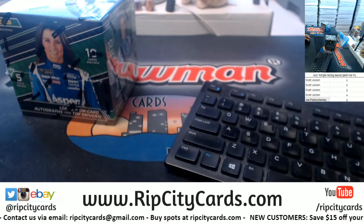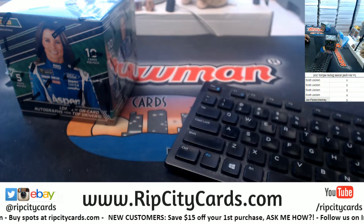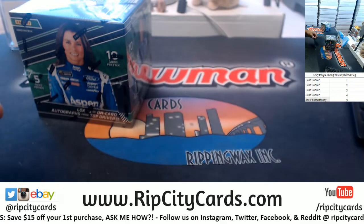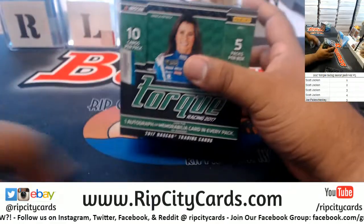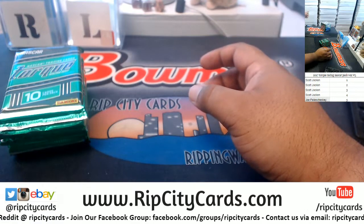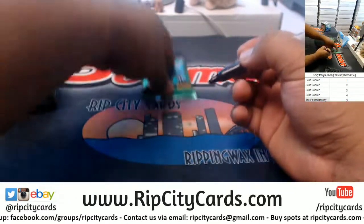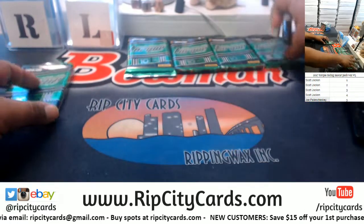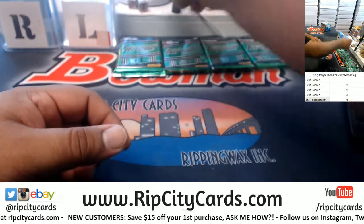All right. Who told you? That's classified information. Got to assign packs. So I'm going to open it up, number the packs, then we're going to random them and see who gets what. There are an auto or a relic in every pack, so I'm going to get a hit at least. That will be one, two, three, four, and five. Let's roll the dice.